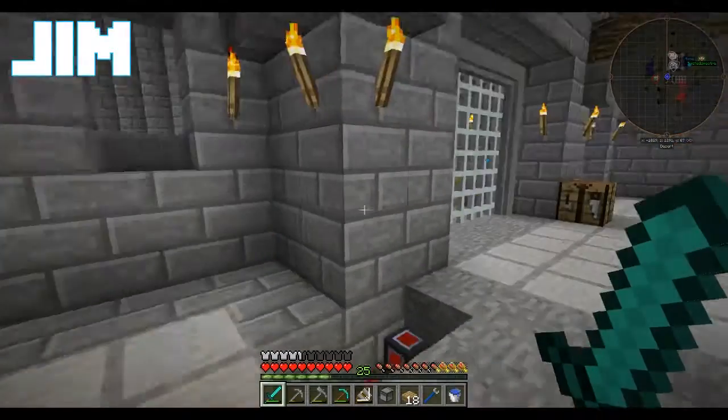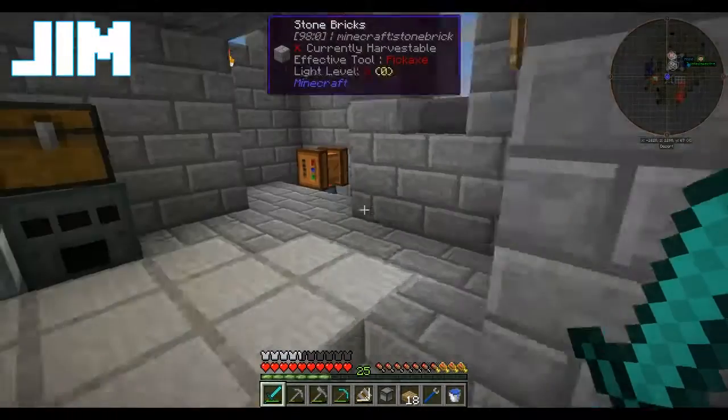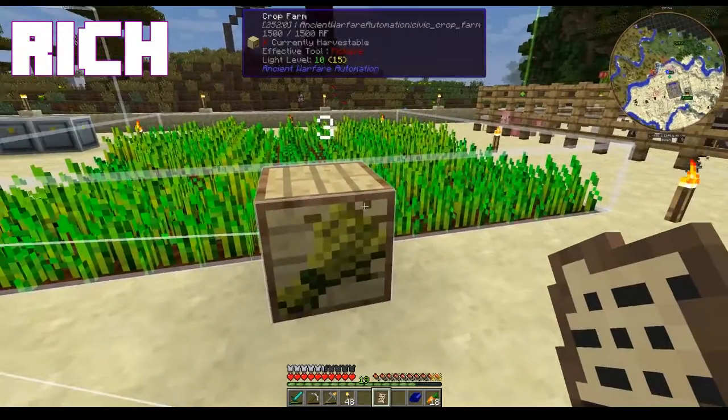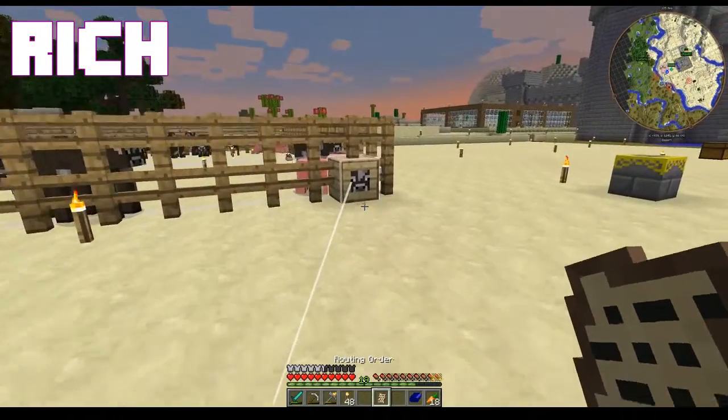Charge up the jetpack and put some water in our carpenter. Forestry is one of those really old mods that doesn't get a lot of new updates, but works just fine. So now we've got water in here. We're gonna need tin, glass panes, redstone, and some diamonds.